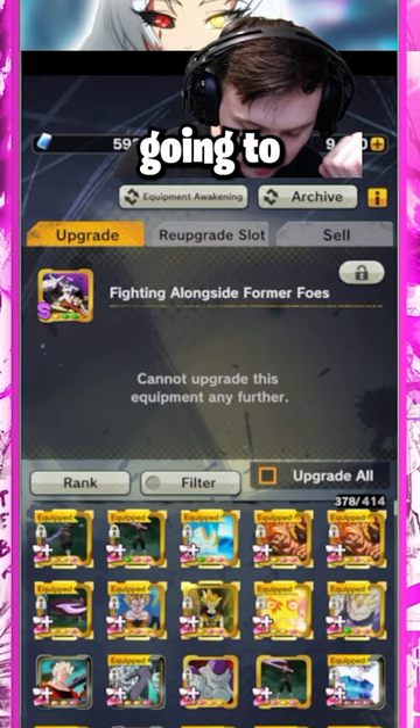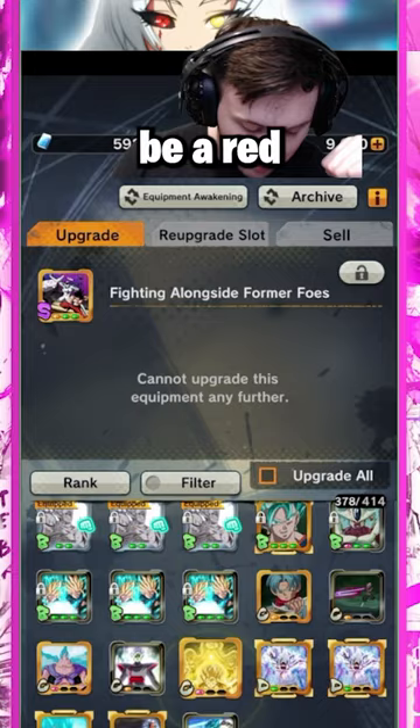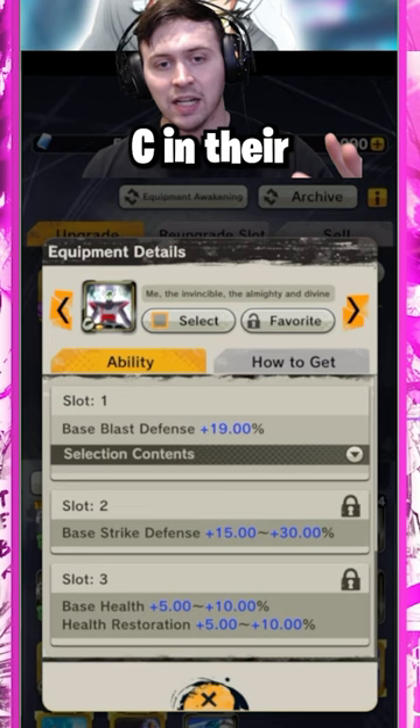You want to get your equipment Z plus, you're going to need good rolls. When you get an equip, you want it to either be a red first slot or a yellow first slot, like how these equips have. They will have the letter C in their letter grade. That is what you're looking for.